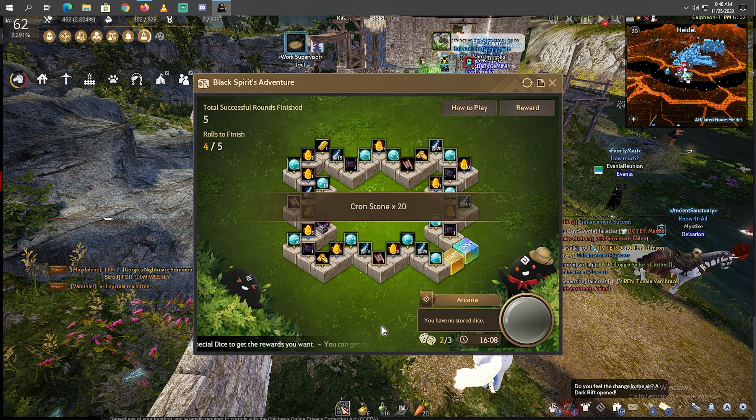Nice crown stone — thank you, thank you. And then I use the 4 steps forward. Another crown stone, nice. And then the plus 5: 1, 2, 3, 4, 5. And the plus 3: 1, 2, 3 — easy Kafras. And then I use the plus 6 from my inventory.